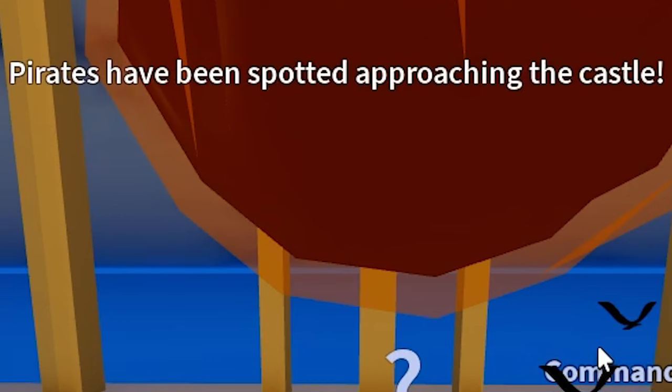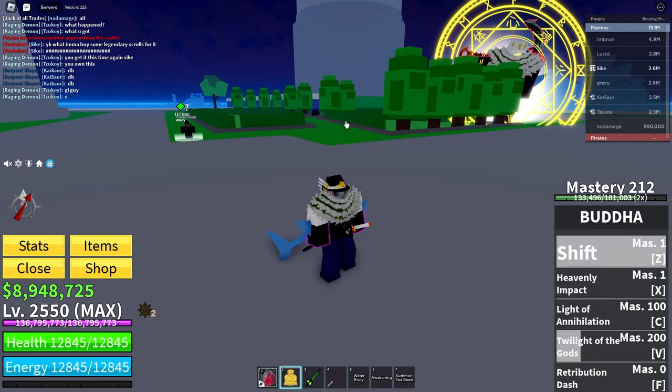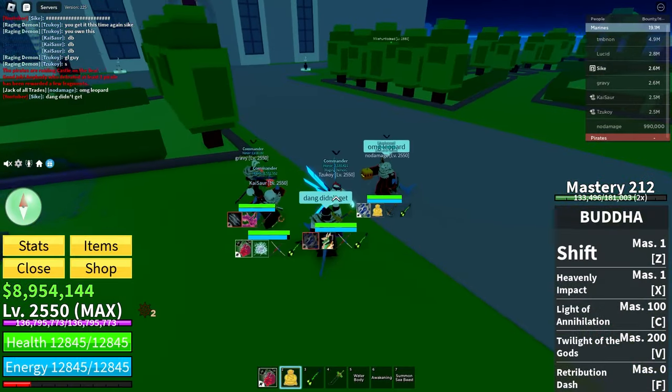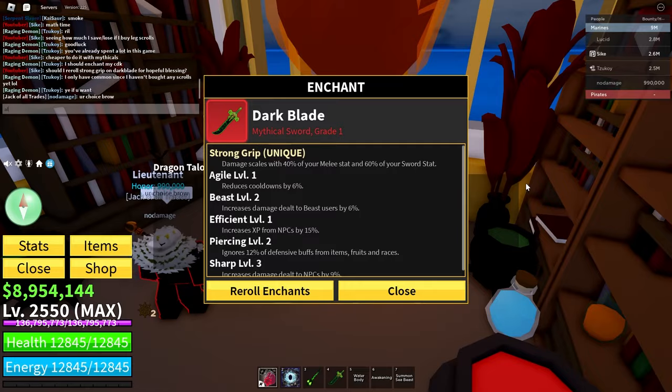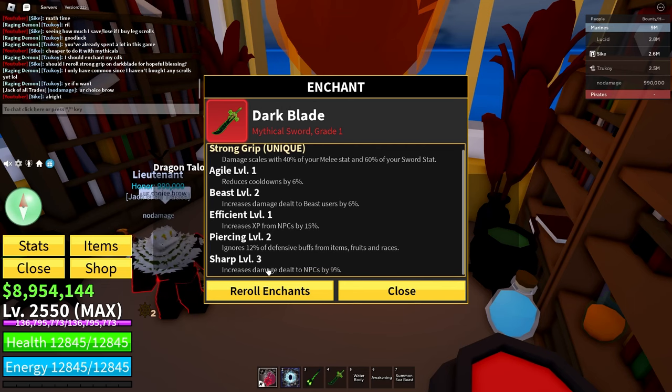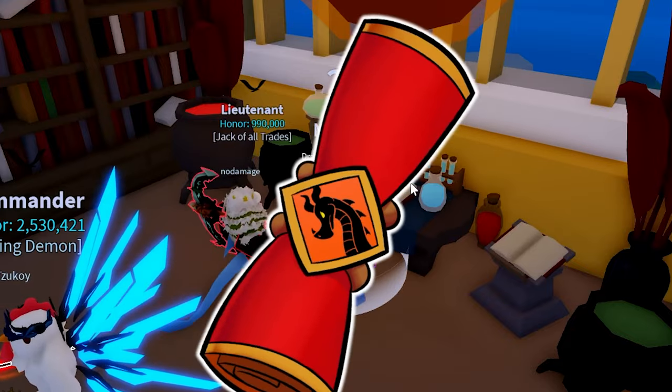It looks like we're going to do a pirate raid quickly. Let's see what we get. We only got a sand fruit. That's all right. Back to the rolling, and goodbye Strong Grip — you'll be loved forever. All right, onto the next roll.